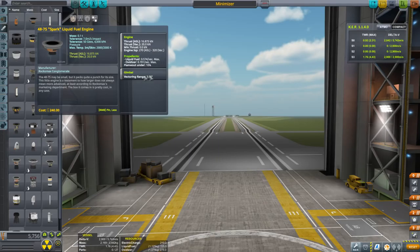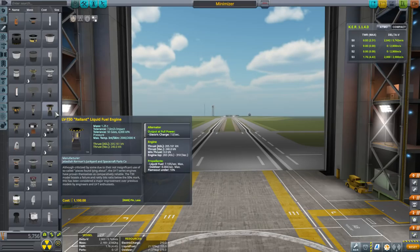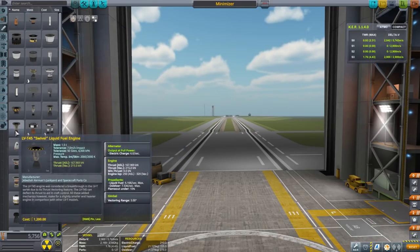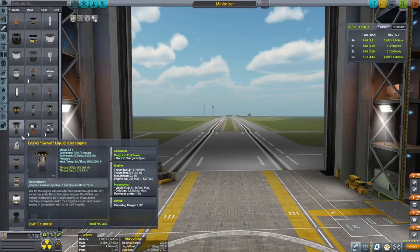It's got vectoring and gimbal. But it does have a downside and that's the cost. If we compare it to the LVT-45, the LVT-45 has 10 times the thrust but 15 times the mass, which is horrendous. Its ISP is worse at sea level and equal in vacuum; it does have the same gimbal. The Reliant engine doesn't have gimbal. It has roughly the same thrust-to-weight ratio — 12.5 times the mass and roughly 12 times the sea level thrust and exactly 12 times the vacuum thrust — but worse sea level and vacuum ISP. The cost is striking: it'll take 10 Spark engines to match the thrust of the Swivel engine, and 10 times the cost of the Spark engine is 2,400, which is twice the cost of the Swivel engine.